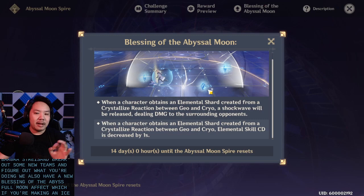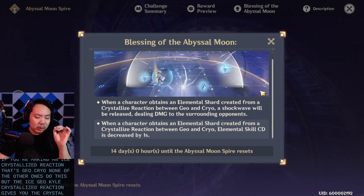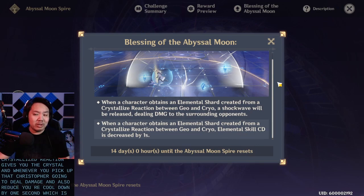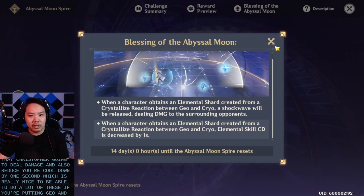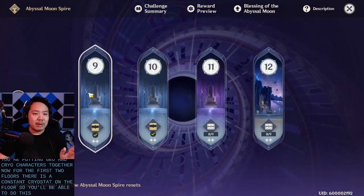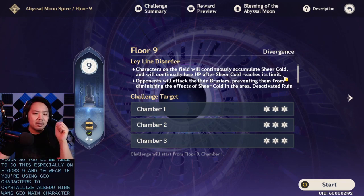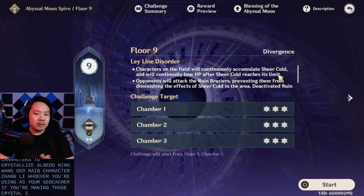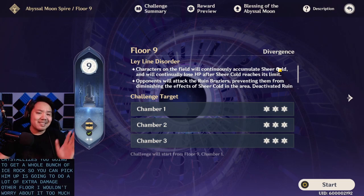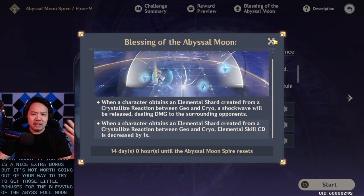The Blessing: if you're making an ice crystallized reaction — that's Geo and Cryo — the crystallized reaction gives you a crystal, and whenever you pick up that crystal you're going to deal damage in an AoE and also reduce your skill cooldown by one second, which is really nice. You'll be able to use a lot of skills if you're pairing Geo and Cryo characters together. On the first two floors there's a constant Cryo effect on the floor, so you'll be able to do this especially on Floors 9 and 10. Using Geo characters like Albedo, Ningguang, Geo MC, or Zhongli to crystallize will get you a whole bunch of ice rocks you can pick up for extra damage. I wouldn't worry about it too much — it's a nice bonus but not worth going out of your way for.